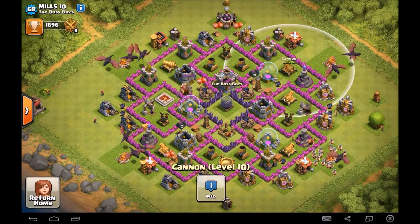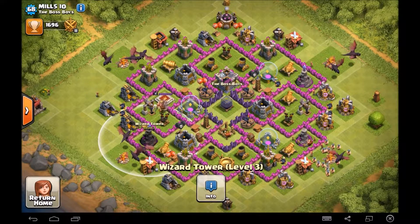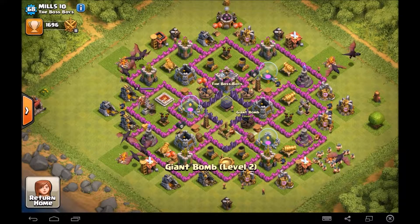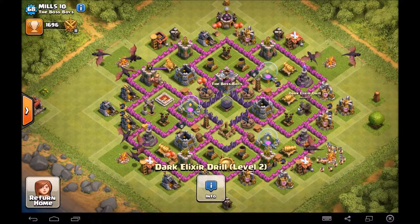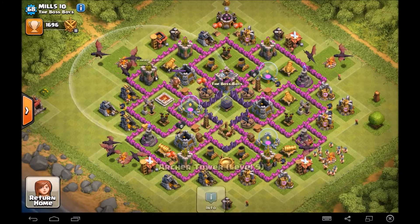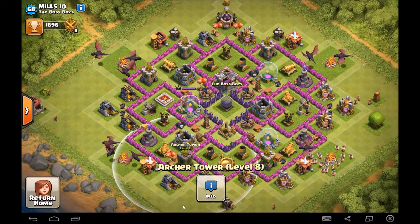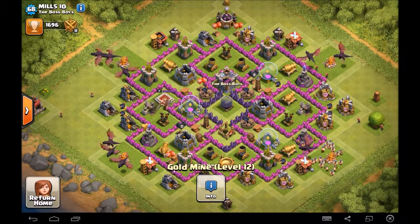Cannons are very well upgraded, all level ten which is max for Town Hall 8. Wizard towers are a little under-upgraded but it looks like you're upgrading them at the moment, so good for you. Giant bombs — make sure you get them all to level three, very important at Town Hall 8. Teslas, yeah again very important. I'm glad both your X-Bows are at least level two. Your Archer Towers are pretty well leveled — level nine, level eight or nine, and there is a level ten one as well.